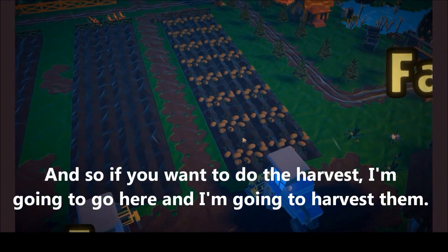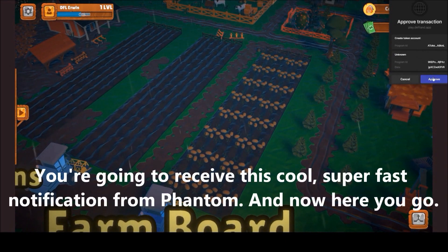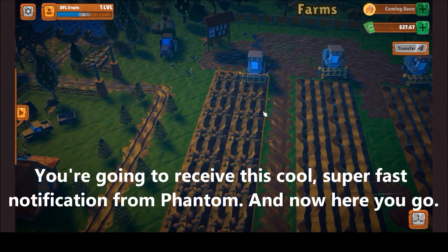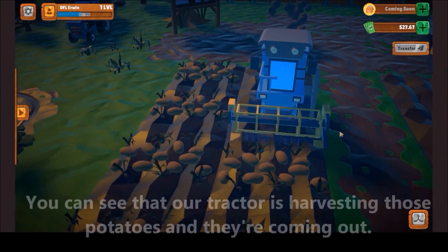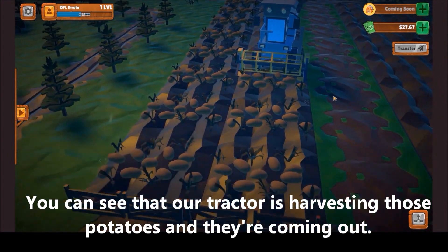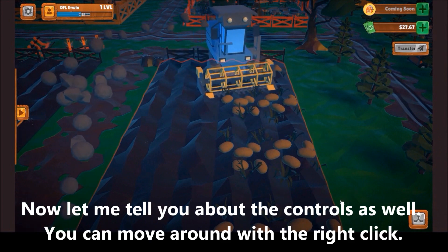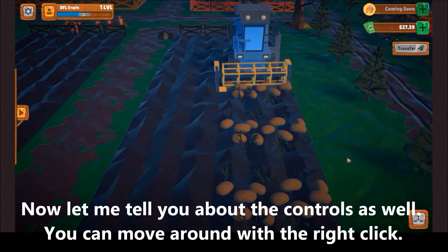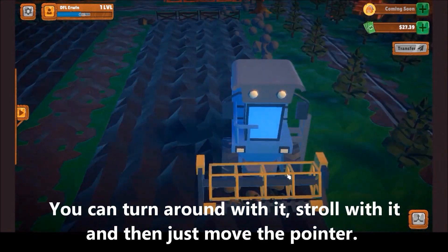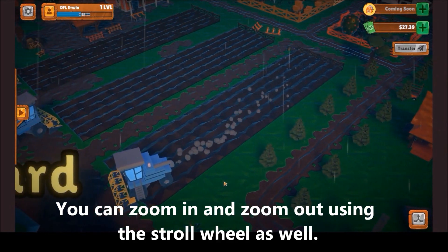If you want to harvest, let's do a harvest — I'm going to go here and harvest. You're going to receive a cool, super fast notification from Phantom, and you can see that our tractor is harvesting the crops. You can rotate the view right now. Let me tell you about the controls: you can move around with right click, turn around with the scroll wheel and pointer, and zoom in and out with the scroll wheel as well.